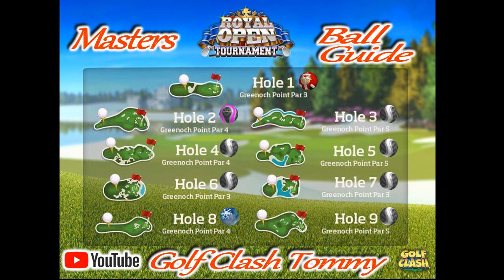Hole number eight is a Bubble Ball, same as Pro/Expert. We want to reduce the wind as much as possible to reach for the green in one. This is a crucial hole — we need to make an eagle. Hole number nine is a Kingmaker as well. We want to be able to reach for the green in two, which is important. Use a Kingmaker here and we are going to be golden.